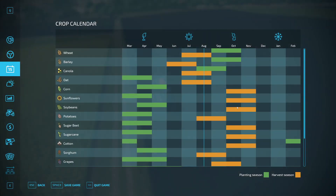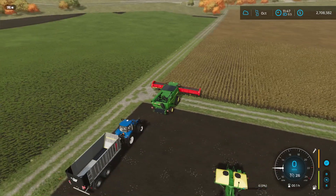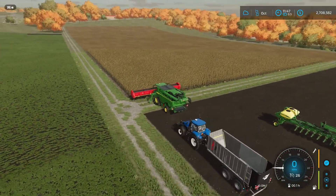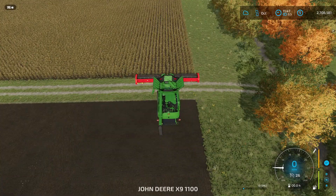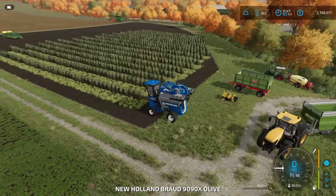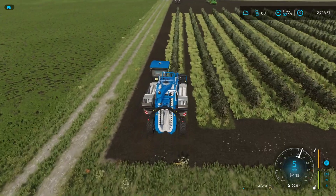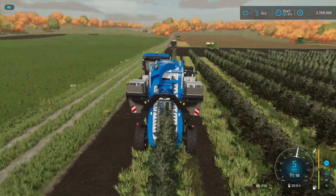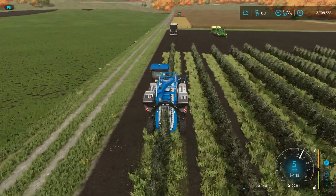We've planted and fertilized our canola and weeded. It's now October — our sunflowers are ready to harvest. I have a second harvester ready to help out. In October our olives are also ready. I have the olive harvester unfolded and turned on — you can see in the bottom right we're slowly gaining olives. We'll collect all of this and then take the product over to the oil mill.